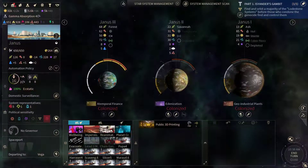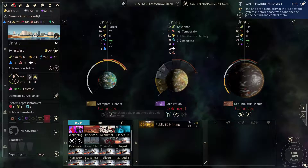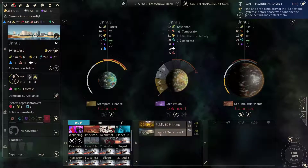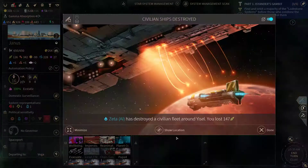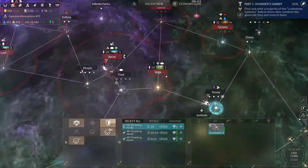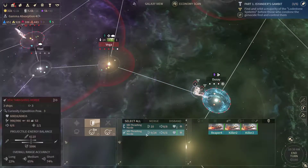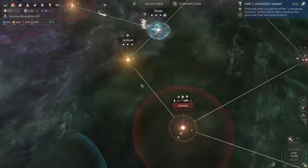Yanis — got one forest world here. Let's start terraforming this Savannah one. We lost a civilian fleet at Yssel, so let's send this fleet over there and take care of those ships.